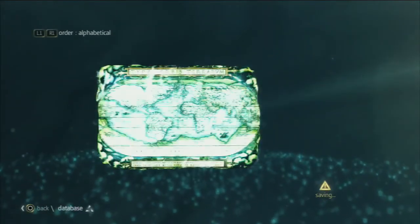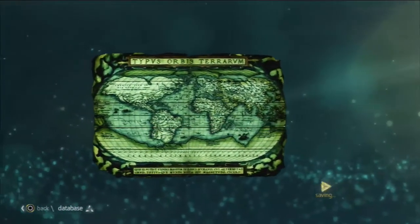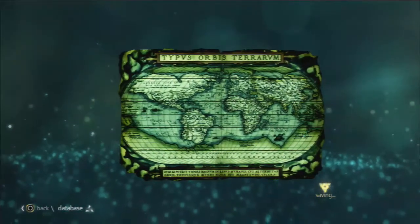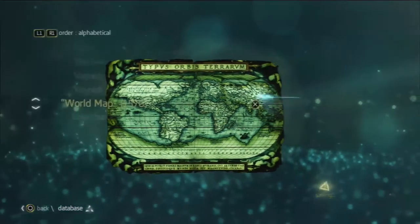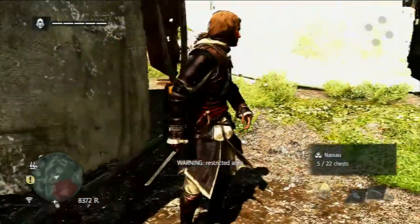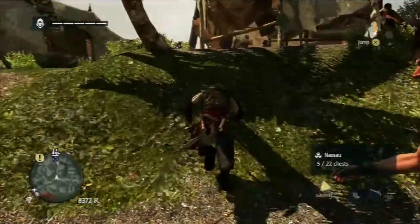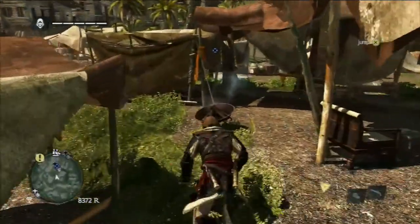This is the world map as of 1715 — too bad they didn't have the Assassin's Codex from AC2 here. Aside from North America being oddly shaped because they didn't know what was in the northwest, it's not a bad map for the period.